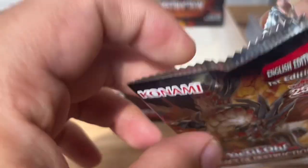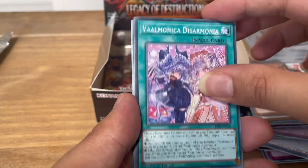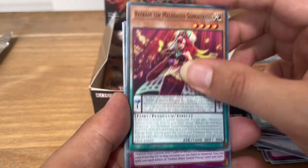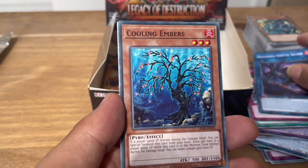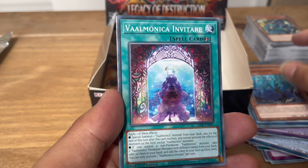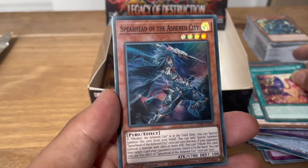Next pack: Dinovatis Docus, Valmonica Disharmonia, Refrain the Melodious Songstress, Goblin Biker Grand Pilot, Ragnarika Skeletal Soldier, Cooling Embers, Valmonica Inviter, Melodious Concerto, and Spearhead of the Ashen City.